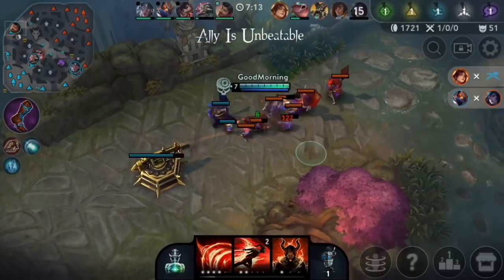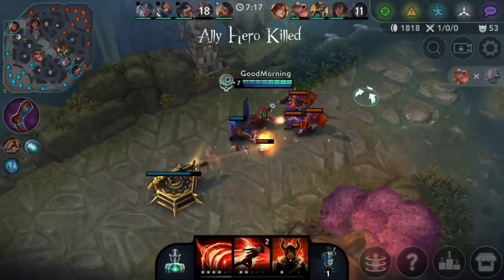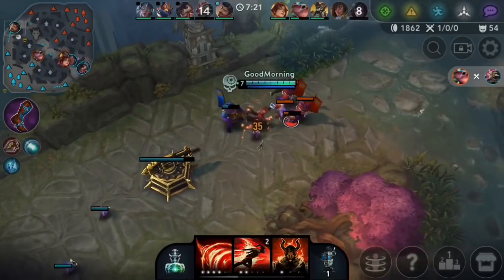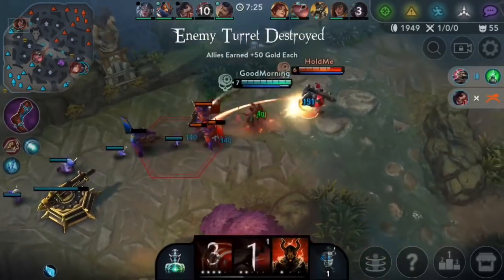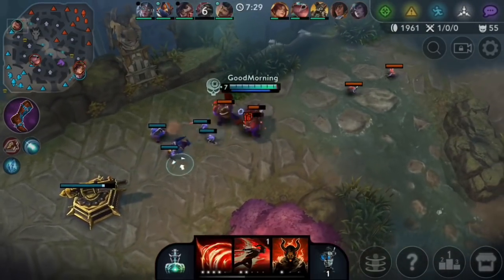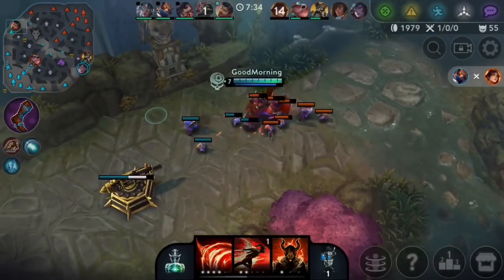A bot laner and jungler that puts on a lot of pressure — those heroes can't really pressure turrets so it's not a big deal here. You just want to be careful. I gotta kill some of these minions — you don't want the wave to get too big. Ideally when doing a freeze you want it to be like two or three more minions on their side than yours. There's nothing they can do here, this wave is really far into my side of the map.